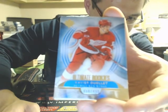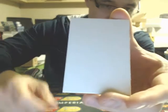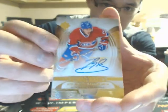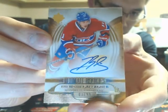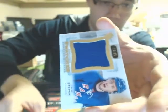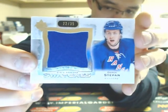Next one is a Xavier Ouellette. Third card — nice, short print rookie. Brandon Gallagher, number 3 of 99. And a Premium Jersey of Derek Stepan, 22 of 35.